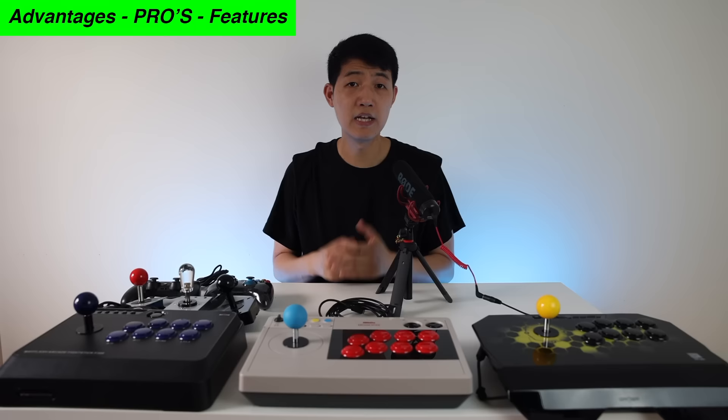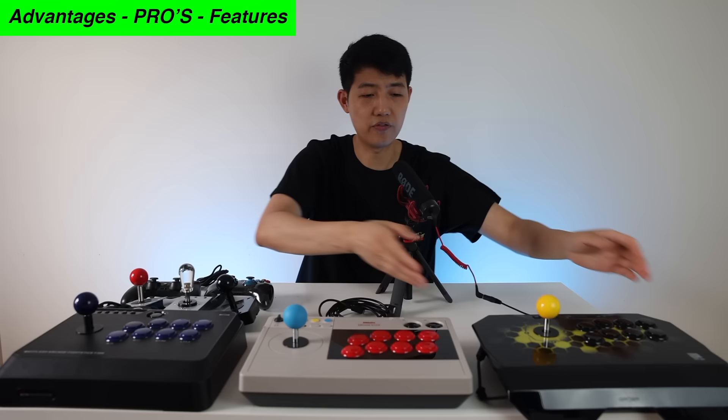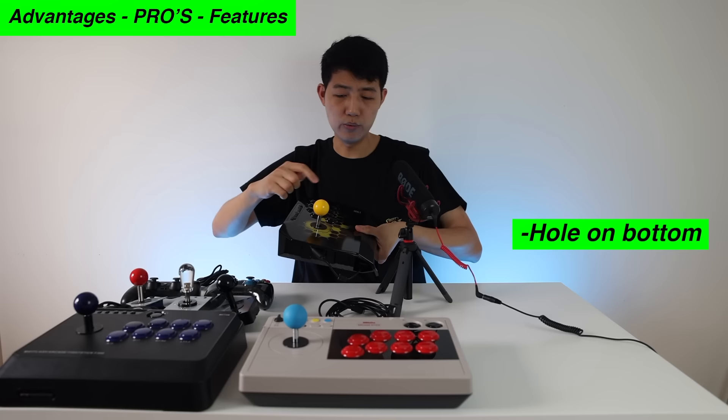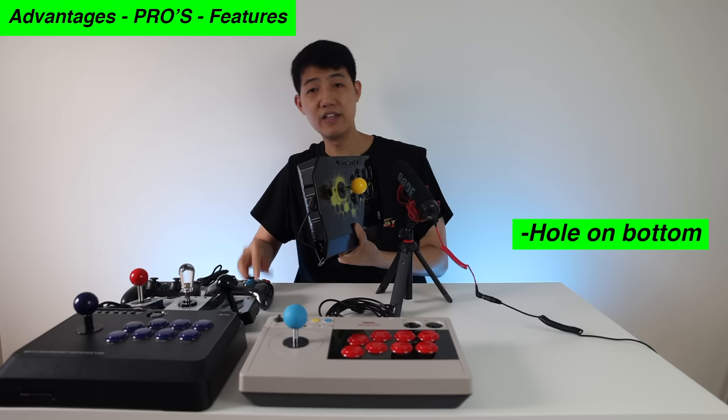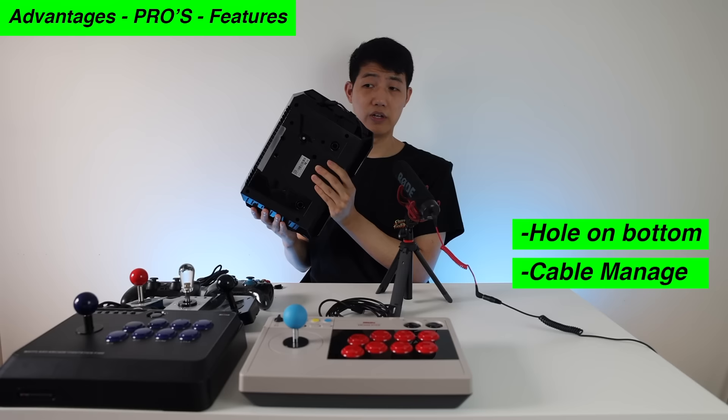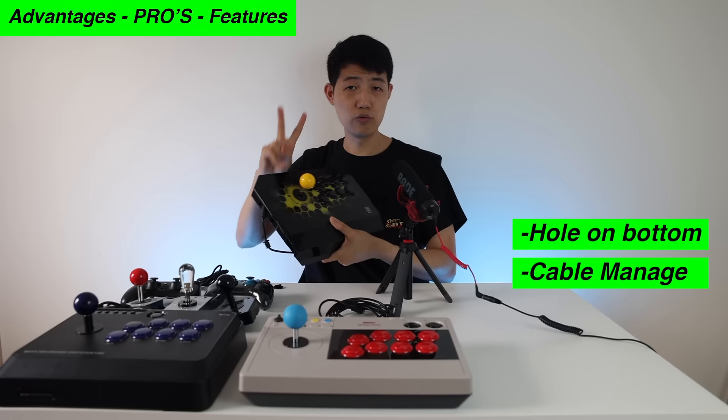Now let's talk about the pros, advantages, and features of each arcade stick, starting with the Kuan Ba Drone. The Kuan Ba Drone has an opening on the bottom that the other two do not, so you can put in a flathead screwdriver to access the inside and switch the ball top into a bat top or any other handle. Another feature is cable management — when you're done using your arcade stick, you can tuck the cable back in so it looks very clean when you're carrying it on the go.